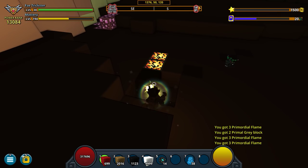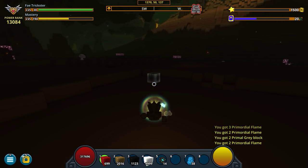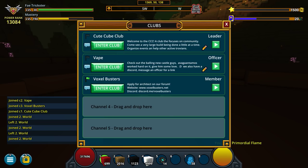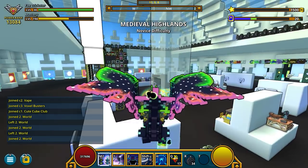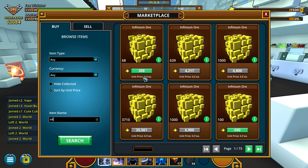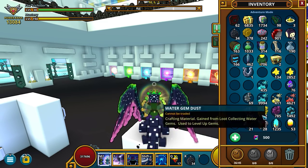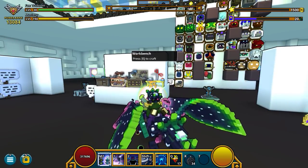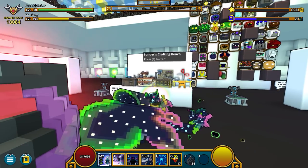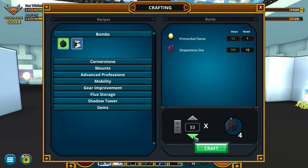You can see in my inventory I don't have much — some shape stone, some primordial flame. We'll pop back into the club world and show you what we gathered those resources for. You're going to want to gather infinium because the price of infinium now is 6.6 each. You can see in my inventory I have about 10k worth of infinium here. And we have shape stone and primal flame — what you're going to want to do with that is basically craft bombs out of it.